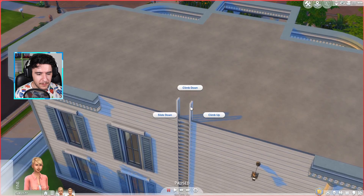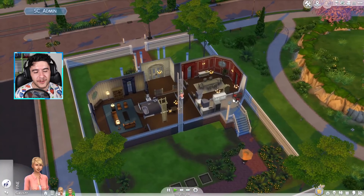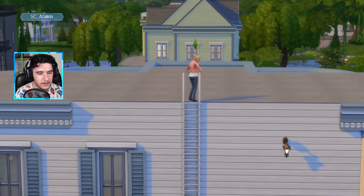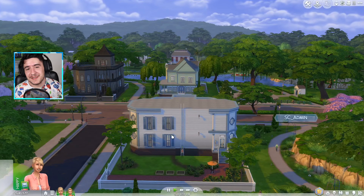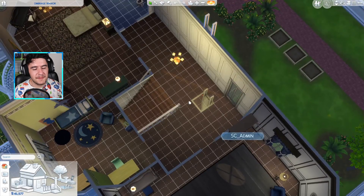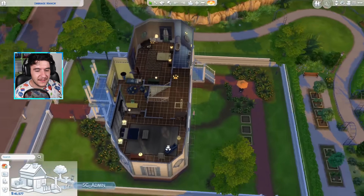You have the option to climb ladders up, and you will be able to slide down. It might take some time for your Sims to get up, but you can choose to slide down very quickly. When you place them easily it works very simply. I showcased that you can place them indoors as well, and it's definitely going to help you save up some much-needed space — especially if you are a player who likes to build tiny homes.